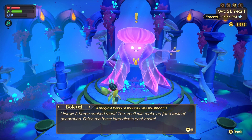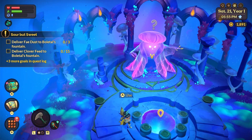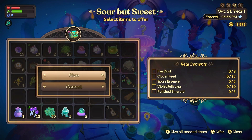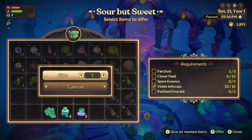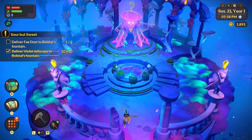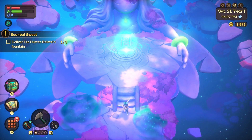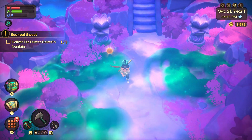He says: 'The miasma? It's nothing more than a colorful cloud — something to add a little class to this place. It's dangerous you say? This could explain why no one has come to visit. Well, if I get rid of it, something will have to replace it. I know — a home-cooked meal! Fetch me these ingredients post haste.' So I have to deliver fade dust, clover feed to his fountain, spore essence, violet jelly caps, and polished emeralds. I have everything but the fade dust — I'm short two, since online it said one but he needs three.